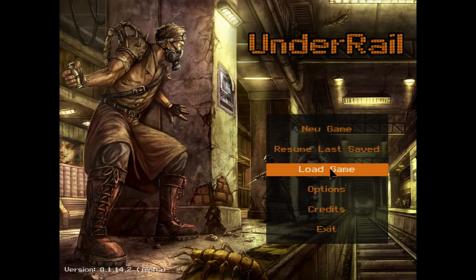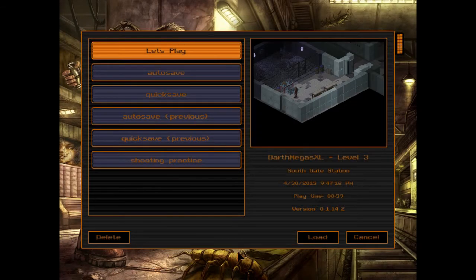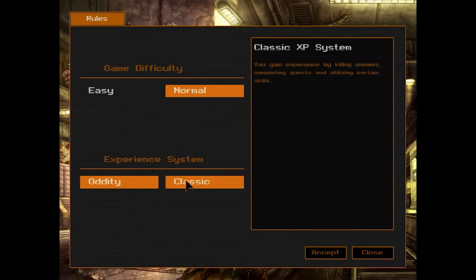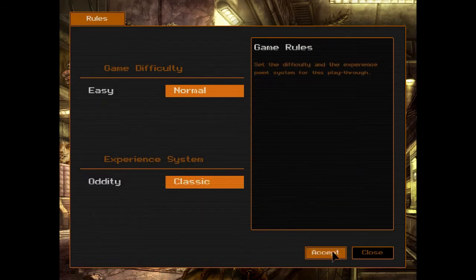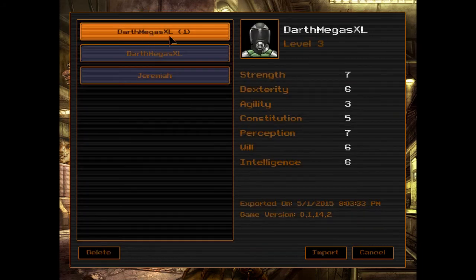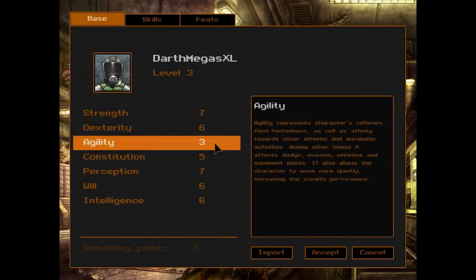Then you go — not load game — it's new game. And then you have here, you select your difficulty, your experience system, you accept it. And then you have this option: import. You click it, and then you select which of these exports you want to import. You import it, and you automatically start the game with the exported character.